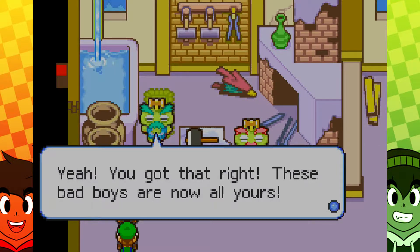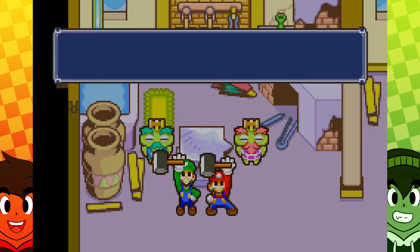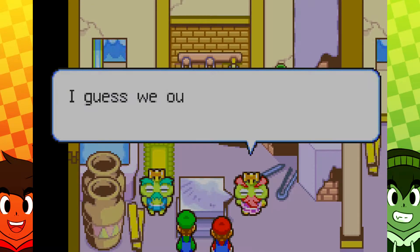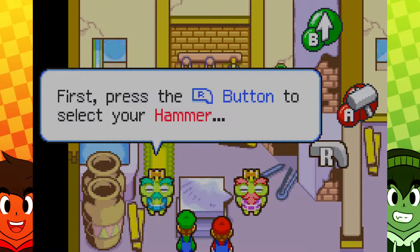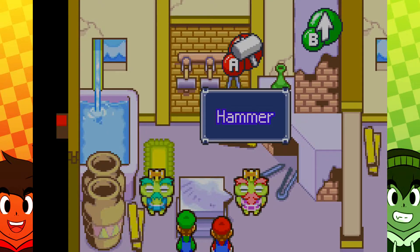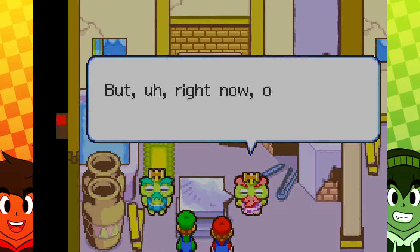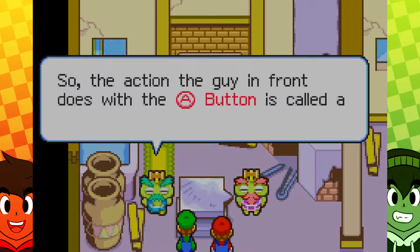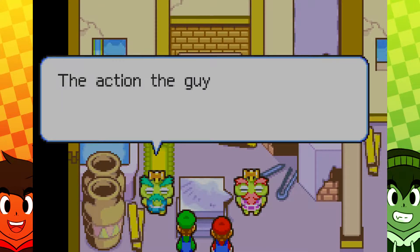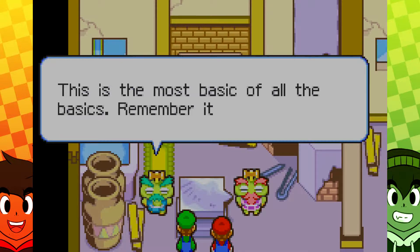Yes, you got that right — these are bad boys, they're all yours now! Now you can use the solo hammer action! I guess we gotta teach you guys how to properly use hammers. First, you press the R button to select the hammer! Then press the A button to whack stuff — that's it! But only the guy in the front can use a hammer! The guy in the front does the A button — that's called the solo action! The guy in the back does the B button — that's called the bros action! This is the most basic of all basics — remember it!